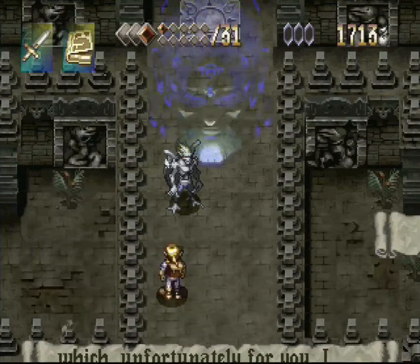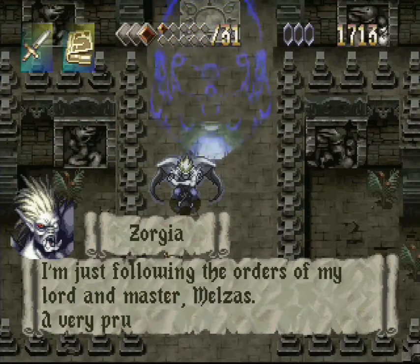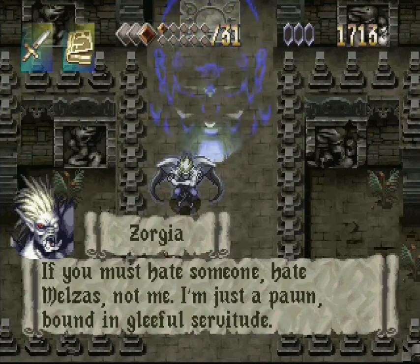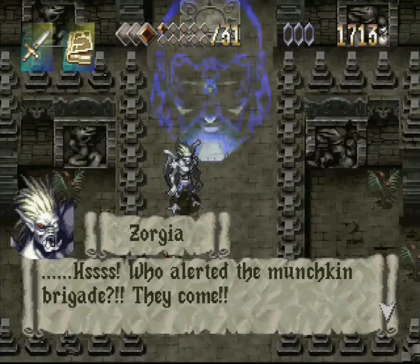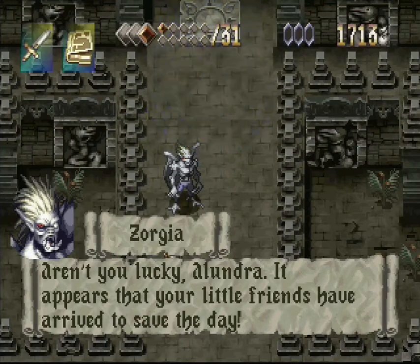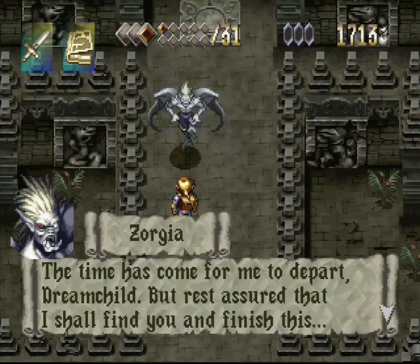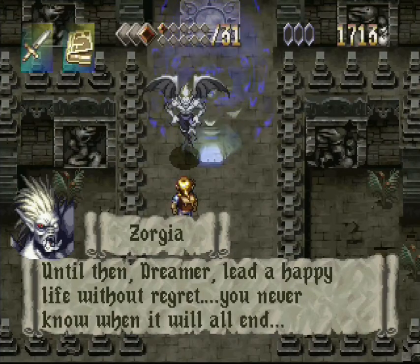Your turn, Alundra. It's time to bleed. Not that I hold a grudge, of course. I'm just following the orders of my lord and master, Melsus. A very prudent course of action, given his power, wouldn't you say? If you must hate someone, hate Melsus, not me - I'm just a pawn bound in gleeful servitude. Who alerted the Munchkin Brigade? They come. Aren't you lucky, Alundra? It appears that your little friends have arrived to save the day. He knows my name. The time has come for me to depart, dream child. But rest assured that I shall find you and finish this. Until then, dreamer, lead a happy life without regret - you never know when it will all end.